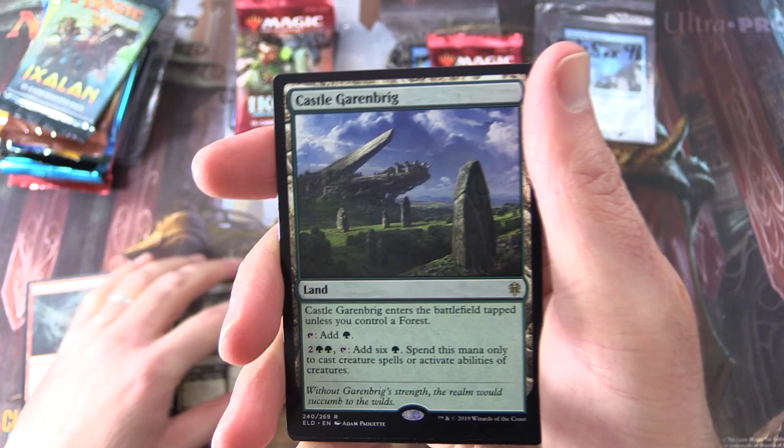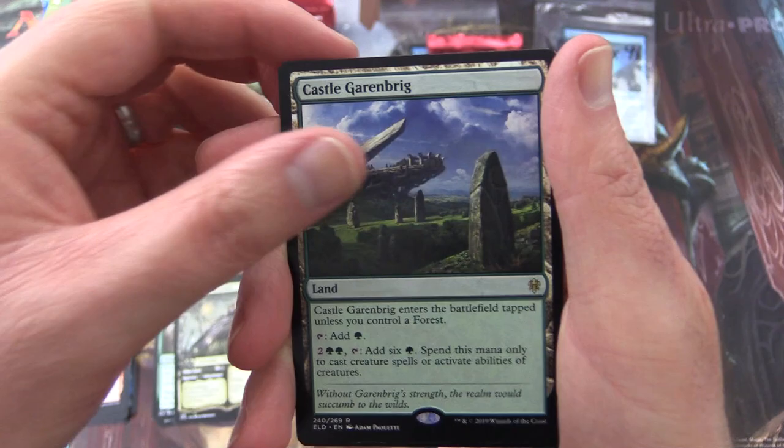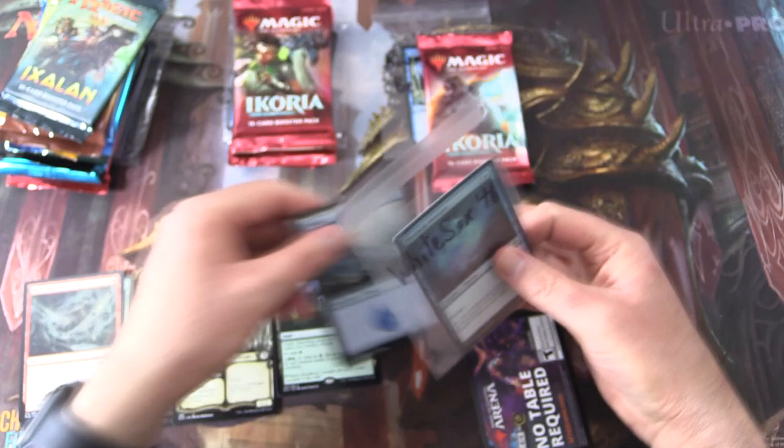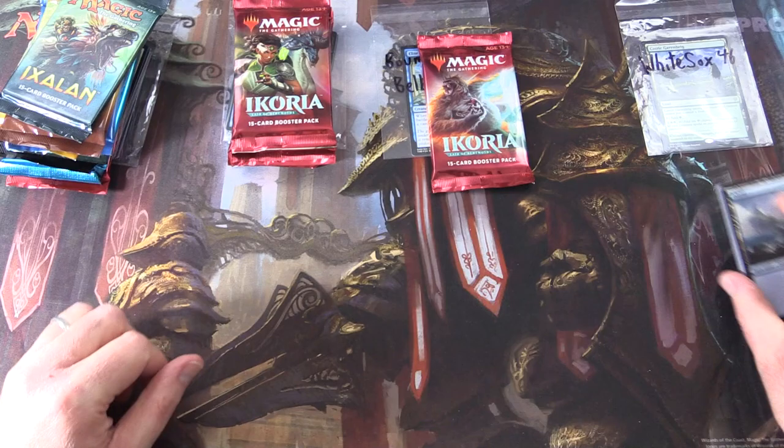The rare is Castle Garenbrig. It's a land that enters tapped unless you control a forest. You can tap it for green. For two and two green, tap — adds six green. Spend this mana only to cast creature spells or activate abilities of creatures. What are you playing in Arena? Leave a note in the comments. So there we are, White Sox 46, enjoy.